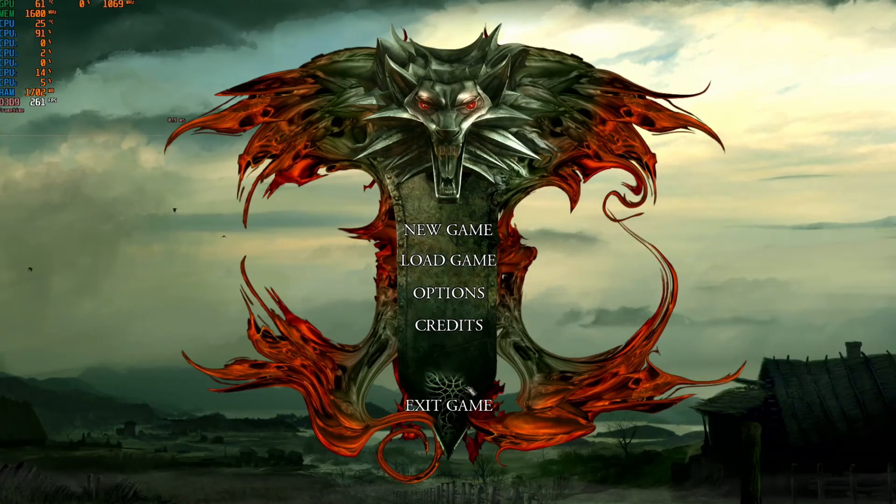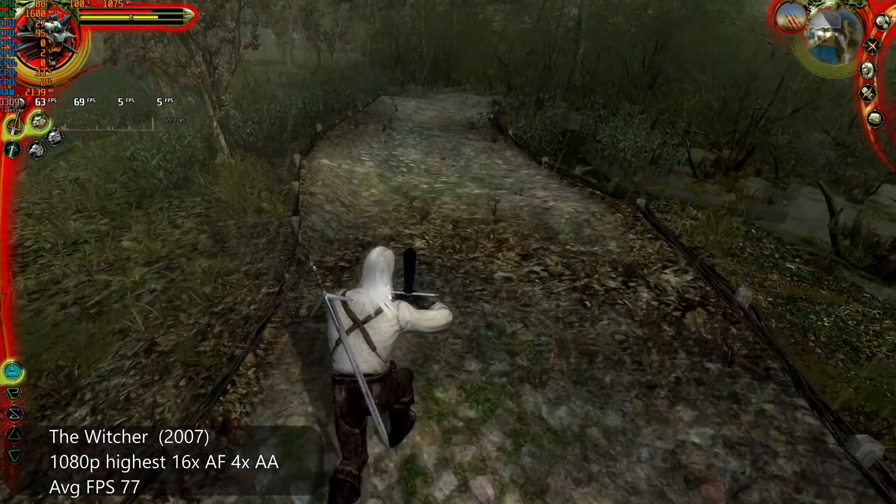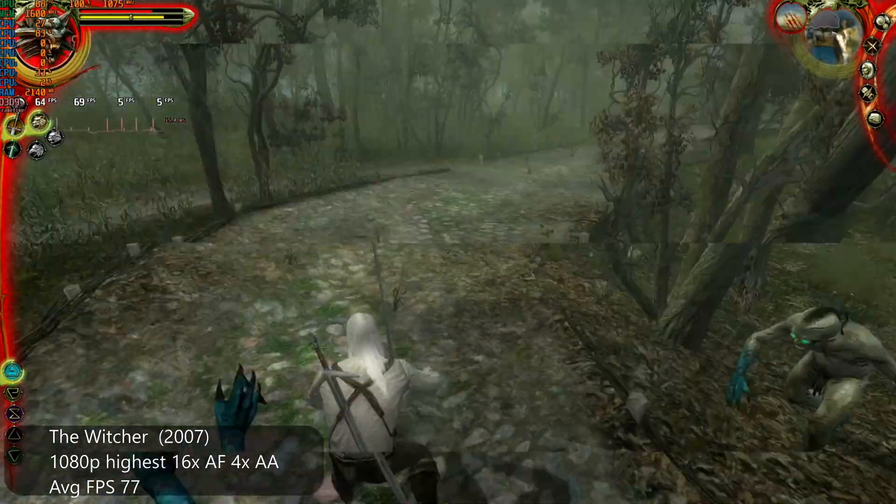The Witcher — the first one — is another DX9 game from 2007. At the highest settings of 16x AF and 4x AA, the average FPS was 77.